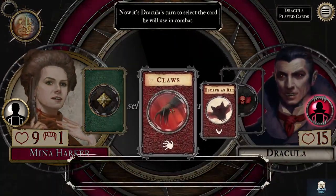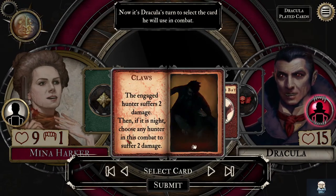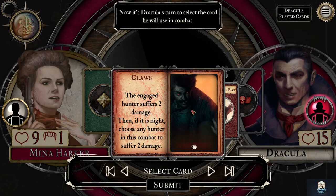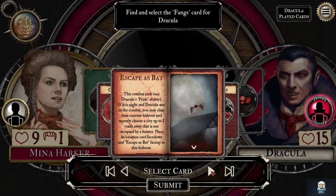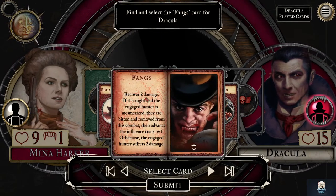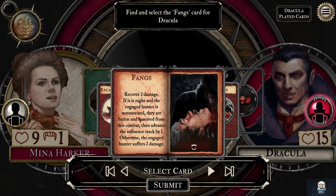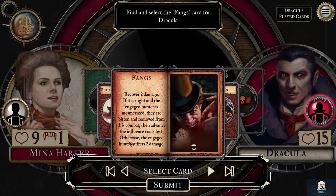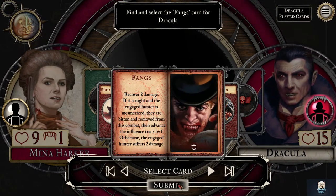Dracula selects his card — claws: two damage, choose any hunter in this combat to suffer two damage. But he gets to select a card as well. Fangs — so he's not doing claws, he's doing fangs. Escape as a bat, I remember that card. Recover two damage. If it is night and the engaged hunter is mesmerized then they are bitten, otherwise the engaged hunter suffers two damage. So we want fangs.